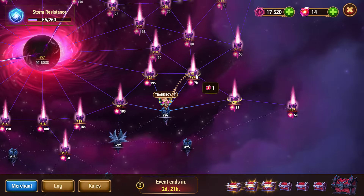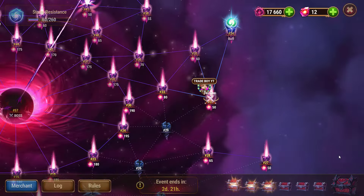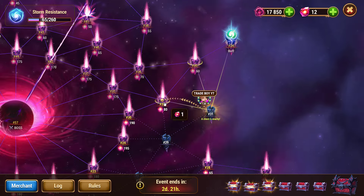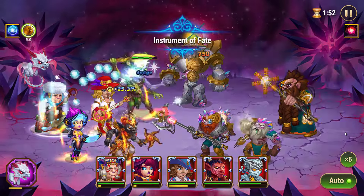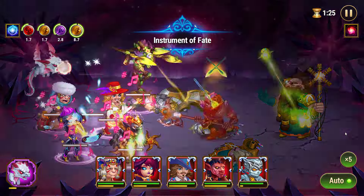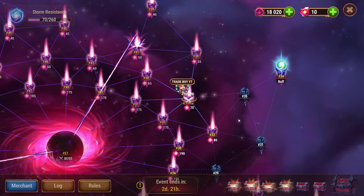Now let's check them. Here you can see we've got another hint on squad number 31. I have to clear squad number 33 and 35. I got the chest from squad number 35, so that means I don't need to clear squad number 33.